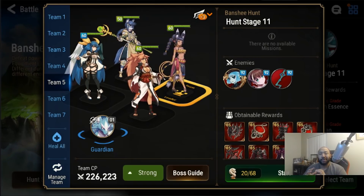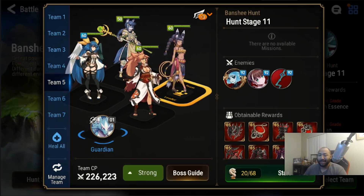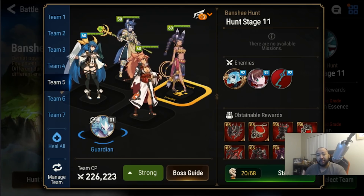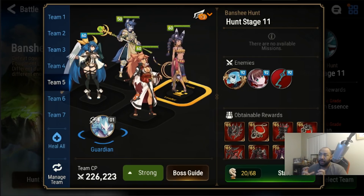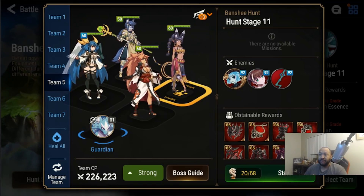What's up guys, it's your boy Damone and welcome back to another Epic 7 video. As you guys know, we're diving into Banshee. In the last video I talked about the basics and formulating a Banshee 11 team so you guys can get rolling. As I've continued to make changes to my team, I wanted to take the opportunity to break down the team functionality and talk about some adjustments I've made to improve the consistency.